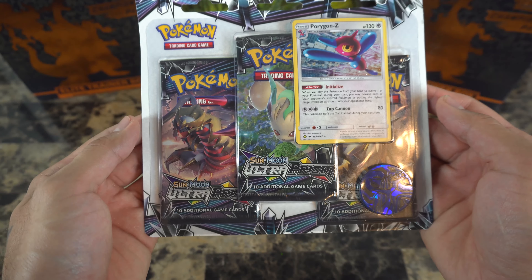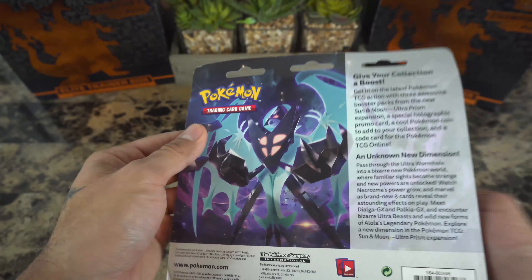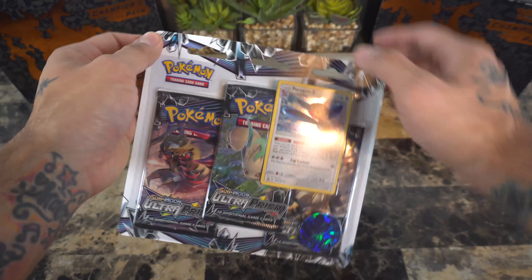Here we have three Ultra Prism packs and I ended up paying $12.99, the full price, since I got these at Target. If you guys pay attention to the backdrop, I do have two Elite Trainer boxes right here that I just picked up this weekend, so I will share that with you guys at the end of the video. But first things first, let's get into these three packs.